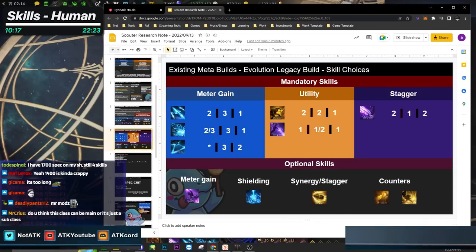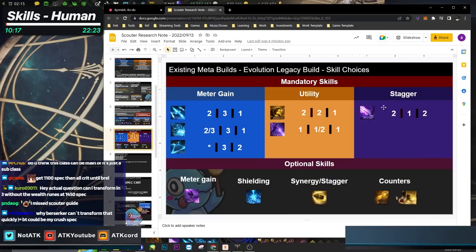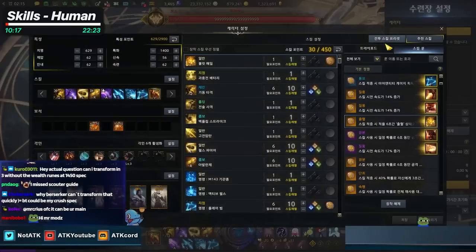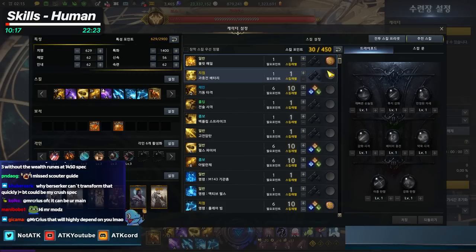Let's continue with the existing meta builds. The main skills are the three meter gains, plus utility skills: stagger, meter gain shielding, and energy stagger. Instead of just looking at the overview sheet, I'll go over every single skill. Bullet Hill is used by AT Scouter sometimes, but Legacy Scouter doesn't use it, so we'll focus only on Legacy.